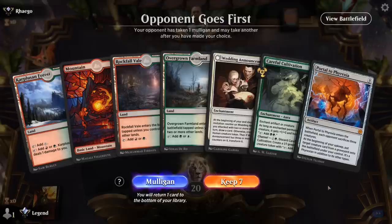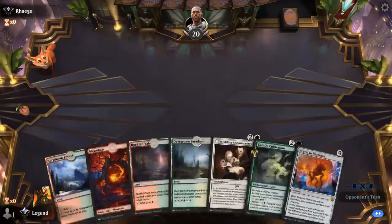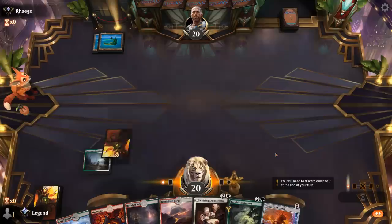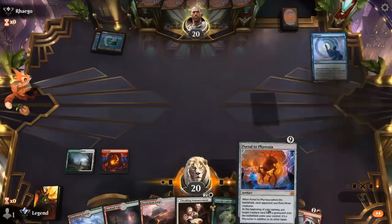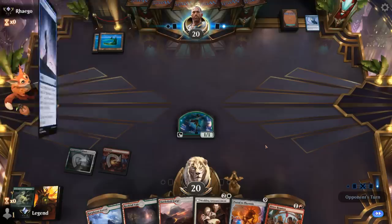Okay, we're on the draw. Turn two channel Cultivation, turn three Announcement, and then hope for a discard outlet to discard Portal — maybe find a Transformation. It's not a perfect hand but turn two and turn three plays are already set up, maybe enough for a keep. Opponent is potentially Mono Blue — that's going to be a tough matchup. At least they won't be able to counter our Cultivation if we channel it. As our opponent goes for Impulse, we found our discard outlet for Portal. Now I don't know if I want to make any play next turn unless the opponent misses a land drop. They could have a Fading Hope end of turn to bounce my token.